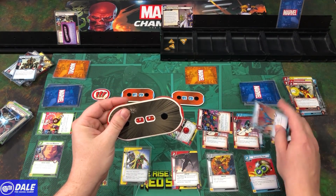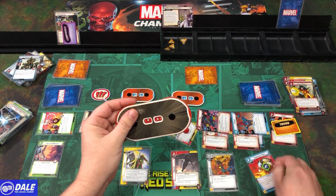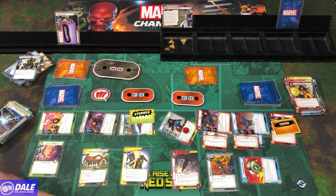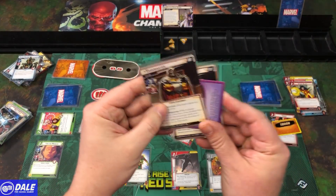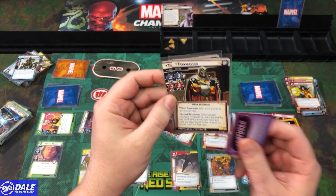Bug attacks for 1, 2, 3, 4 — Taskmaster down to 4. Exhausting Command Team and readying Yondu, swinging for another 4. That's going to take us to the next version of Taskmaster: each player gets a counter card. Scheme of 3, Attack of 3, same abilities but 34 health.